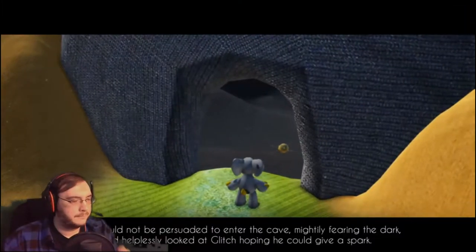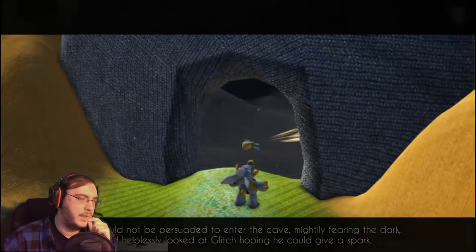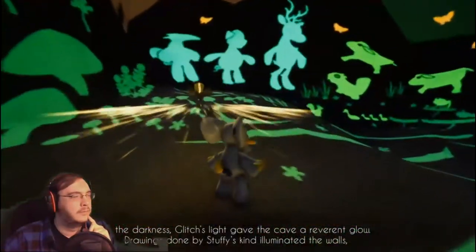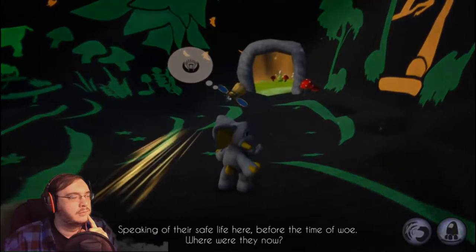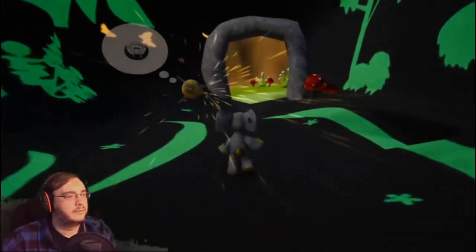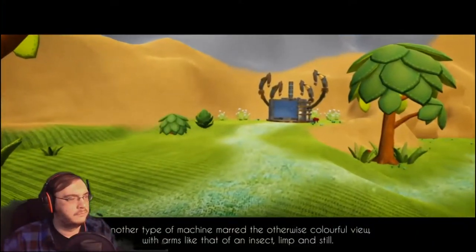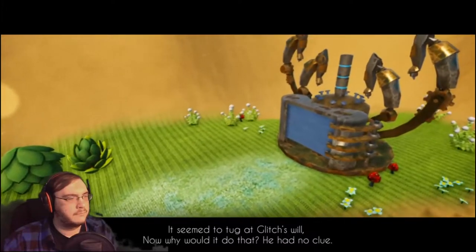Stuffy could not be persuaded to enter the cave, mightily fearing the dark, and helplessly looked at Glitch hoping he could give a spark. And he could. In the darkness, Glitch's light gave the cave a reverent glow. Drawings done by Stuffy's kind illuminated the walls, speaking of their safe life here before the time of woe. Where were they now? Before the time of woe? Another type of machine marks the otherwise colorful view, with arms like that of an insect, limp and still — it seemed to tug at Glitch's will.